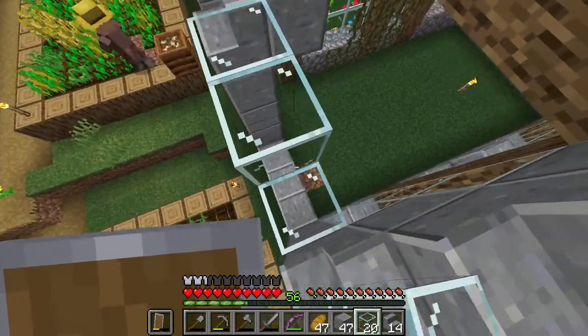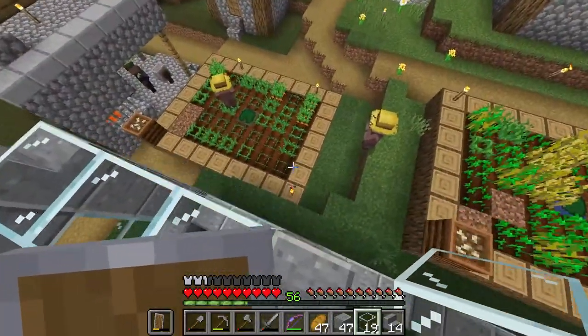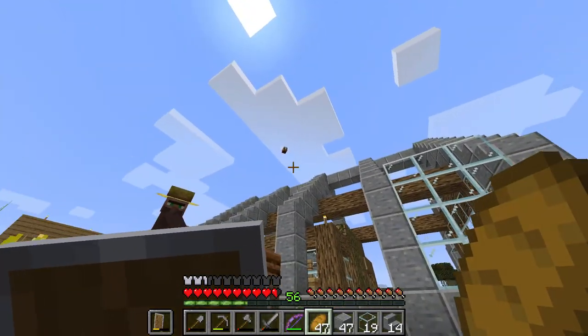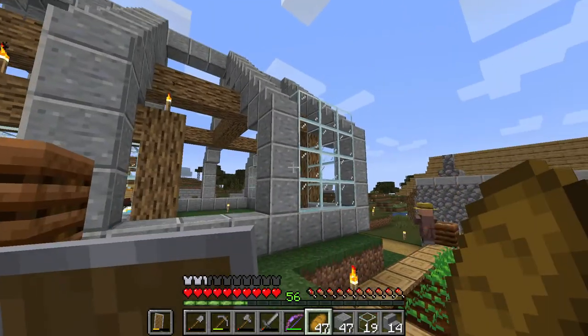I'm going to fill in the side here to see how it's going to look. I'm not sure I want it like that — I'll have a look down here to see how things look. Little bee, what are you doing up there? It's so high up because I haven't put a roof on yet.